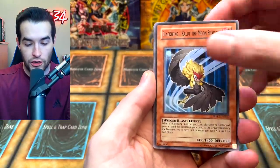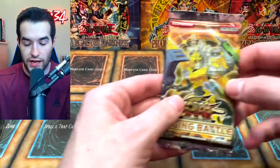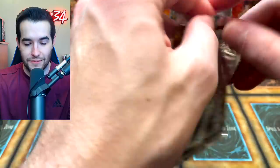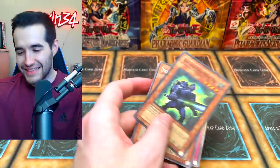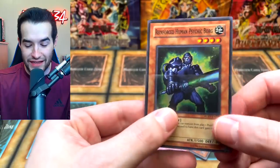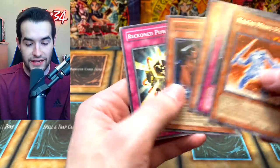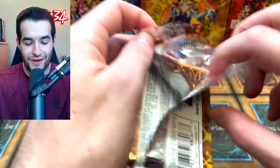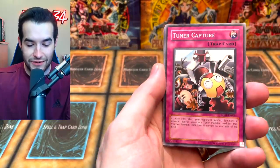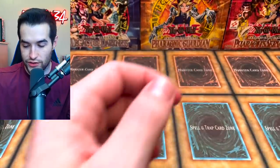Packs seven and eight: Hedgeguard, Kaluut, Level Returner, Emissary from Pandemonium, Morphotronic Remotin, and Rare Vanguard of the Dragon. Pack nine: another Phoenixian Seed — what is up with this — Gadget Arms, Rose Tentacles, and another Ruxin Special! Reinforced Human Psychic Borg again — the same card! That is so weird; this has been a weird opening. We've got a couple supers and a secret, but it's odd how we're pulling the same cards. Quakimiro Ice, and two more Raging Battle remaining.